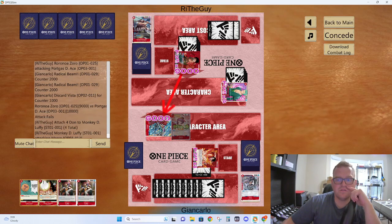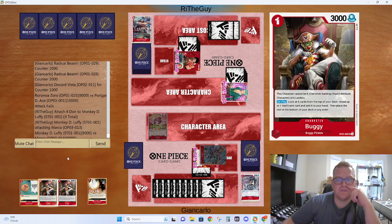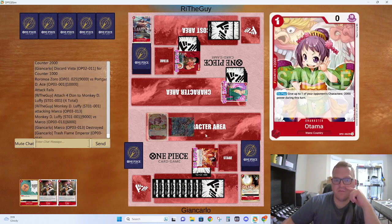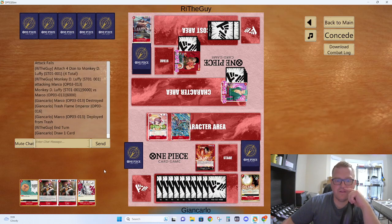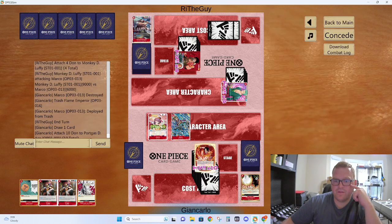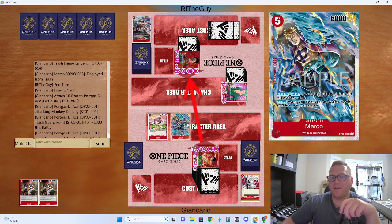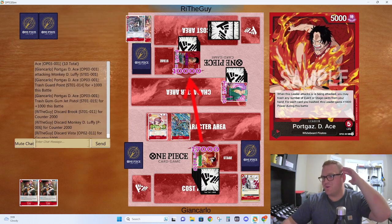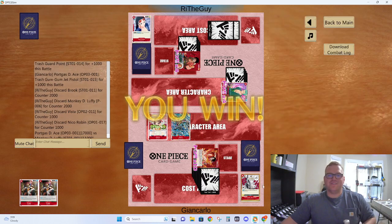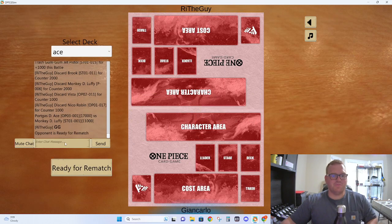Take the damage, resolve attack. Use card action — get rid of this to bring it back and I'm just going to swing for 15 life. Jet Pistol — it doesn't matter. Finally get to do Ace's cool ability off where you can actually go above 15. Nice — finally got one. Hit that rematch button.